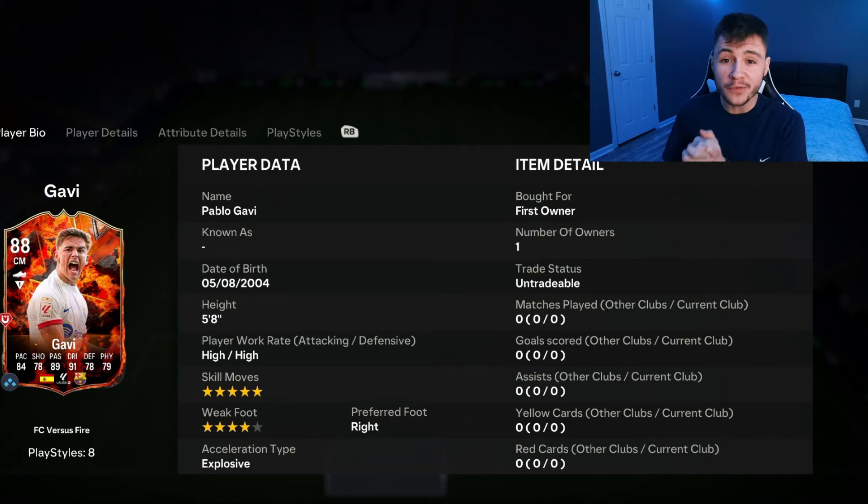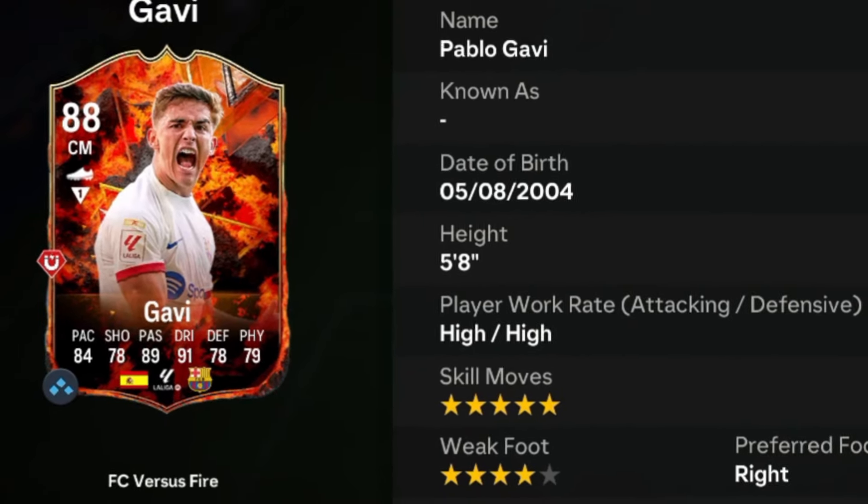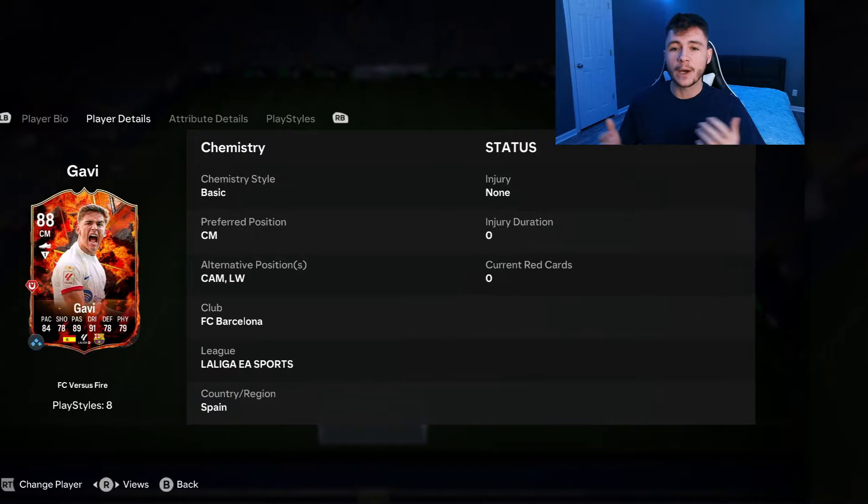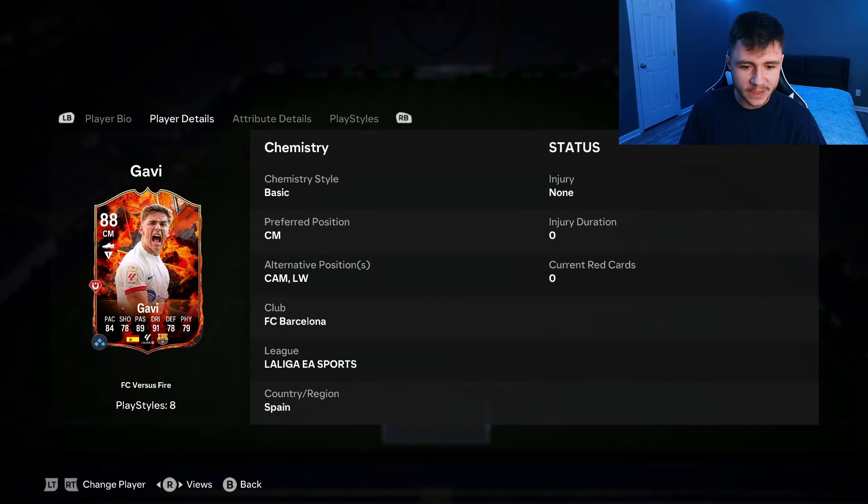In today's video, we go ahead and check out the new Fire SBC for none other than Gavi. Gavi is an 88-rated card who stands at 5 foot 8, has high-high work rates, right-footed with 5-star skill moves and 4-star weak foot. We do see a bit of versatility with the card, which is always great to see. He can play center mid, center attacking mid, and left wing positions.